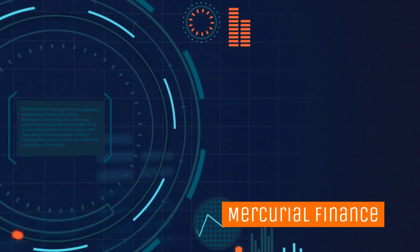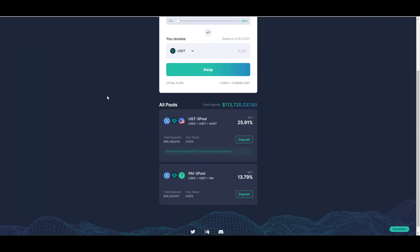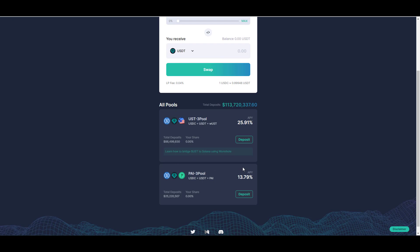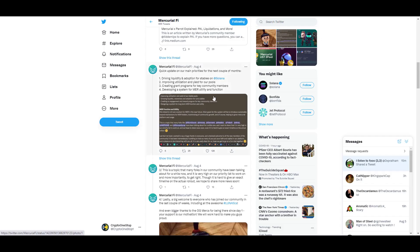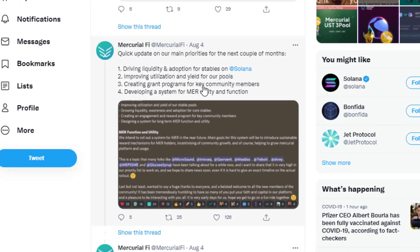Another protocol to check out, especially if you're interested in farming stablecoins, is Mercurial Finance. It's aiming to be the liquidity protocol for stablecoin assets on Solana, offering very robust yields for liquidity providers. In one pool they have $88 million locked and are still offering a yield of 25% — and that doesn't include the pool fees earned whenever people trade in and out. Their near-term priorities include driving liquidity and adoption for stables on Solana, improving pool utilization and yield, creating grant programs, and developing MER token utility.